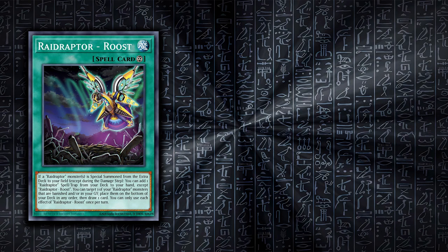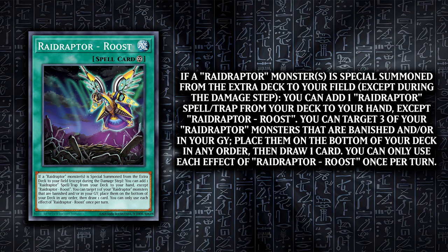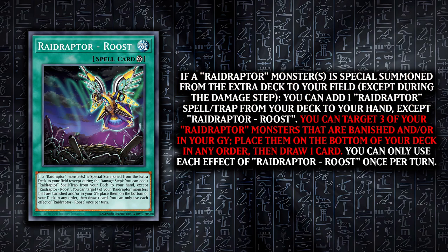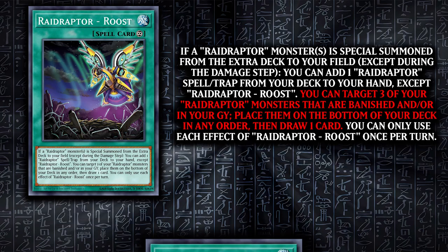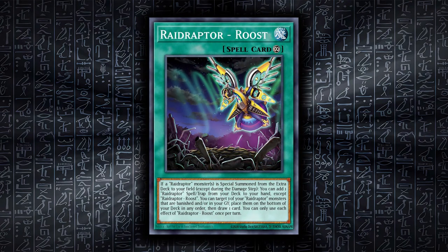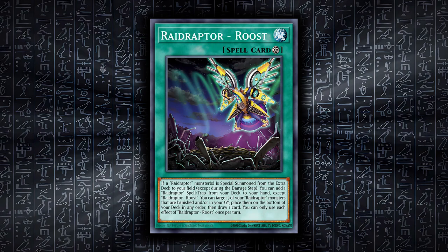The other spell card is Raid Raptor Roost, and it has 2 effects. The first lets you add a Raid Raptor spell or trap from your hand if you special summon a Raid Raptor monster from the extra deck. The other lets you target 3 Raid Raptor monsters in your banishment or graveyard, place them on the bottom of your deck in any order, then draw 1 card. Basically it's another extender with recovery options, if a game goes to turn 3 for some reason.